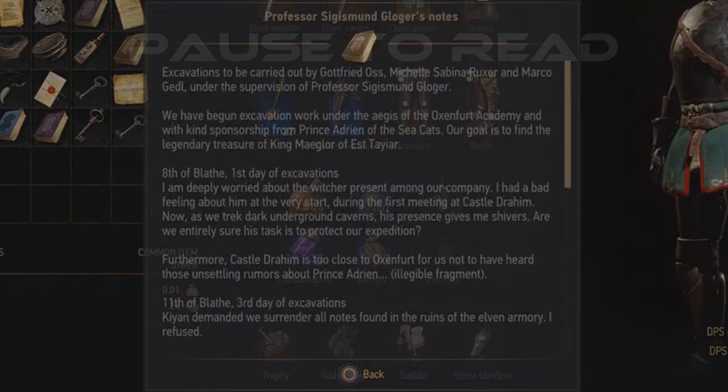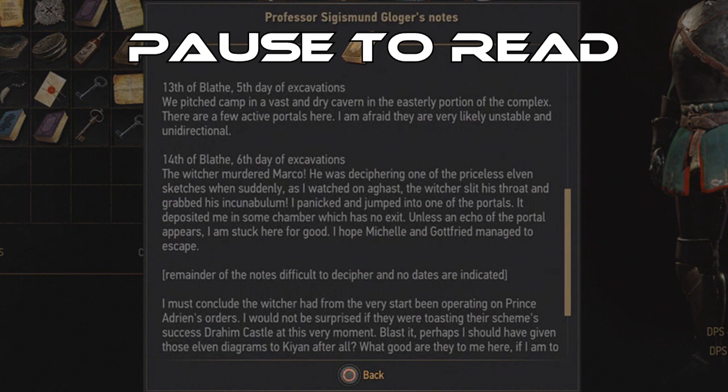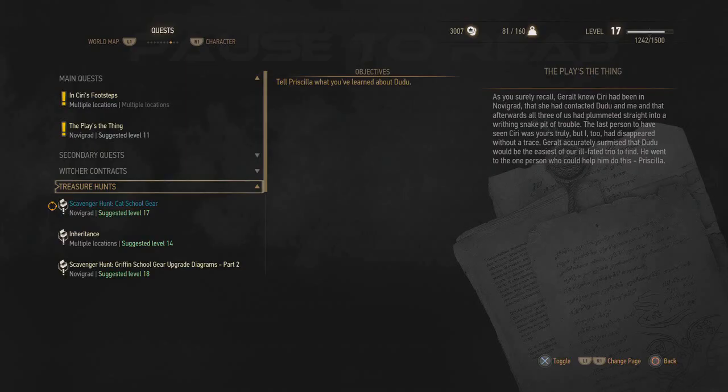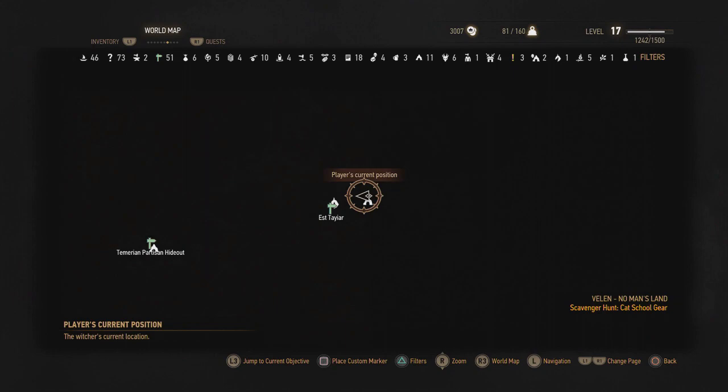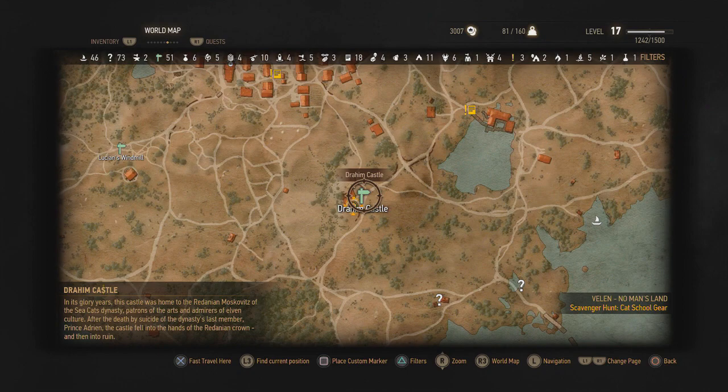It's actually a silver sword. Pause to read these notes. The Witcher was sent by a guy called Prince Adrian to kill Kian and his expedition to Estaya, but Kian betrayed everybody and stole everything, including the Witcher, trying to bring him under sedation and under his own control.